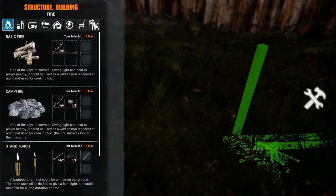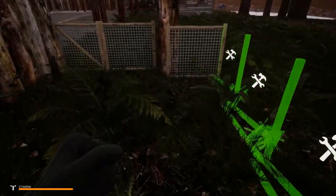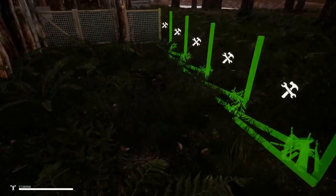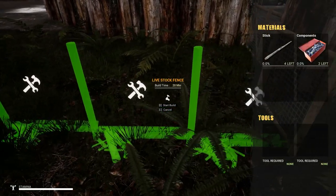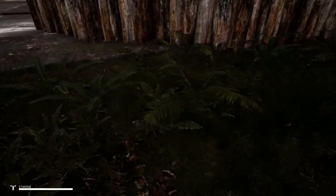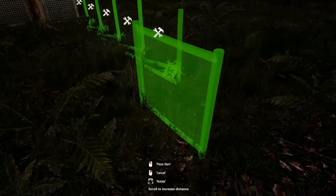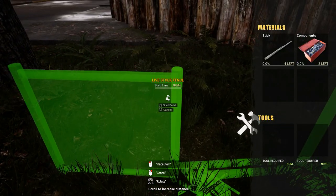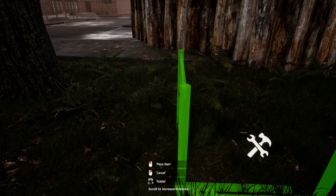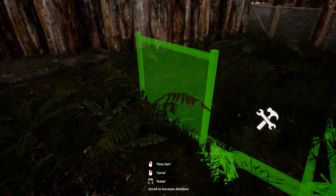A little bit more, maybe. We can make it fairly large, really. As long as it's two spaces, that's all I need. Now I'm probably going to put a door over here. Probably have a door over on this side. And we'll probably have a door over here as well. So this part, I want to bring over this way. Like that. Okay, that's pretty close. And then we're going to build this all the way to the wall. Pretty much. Yeah, it's going to go pretty much all the way to the wall.